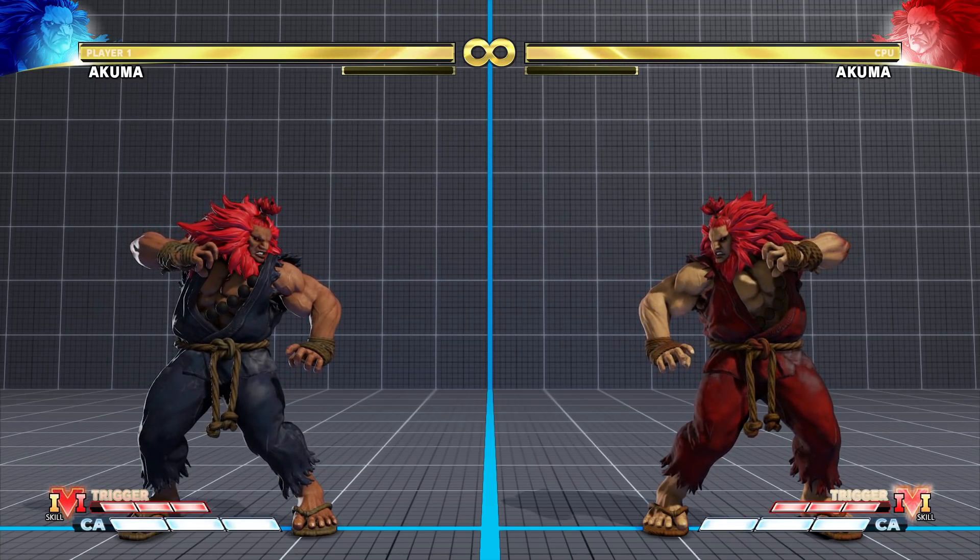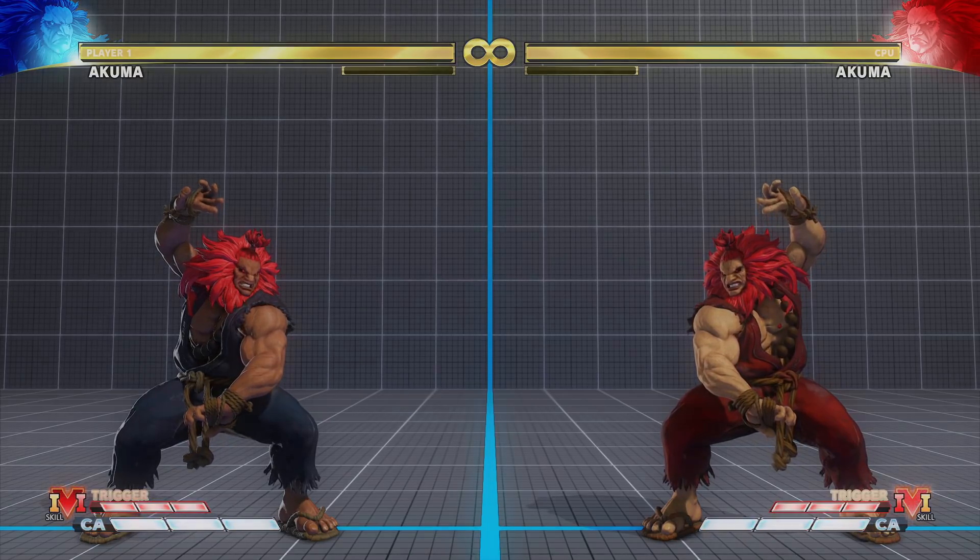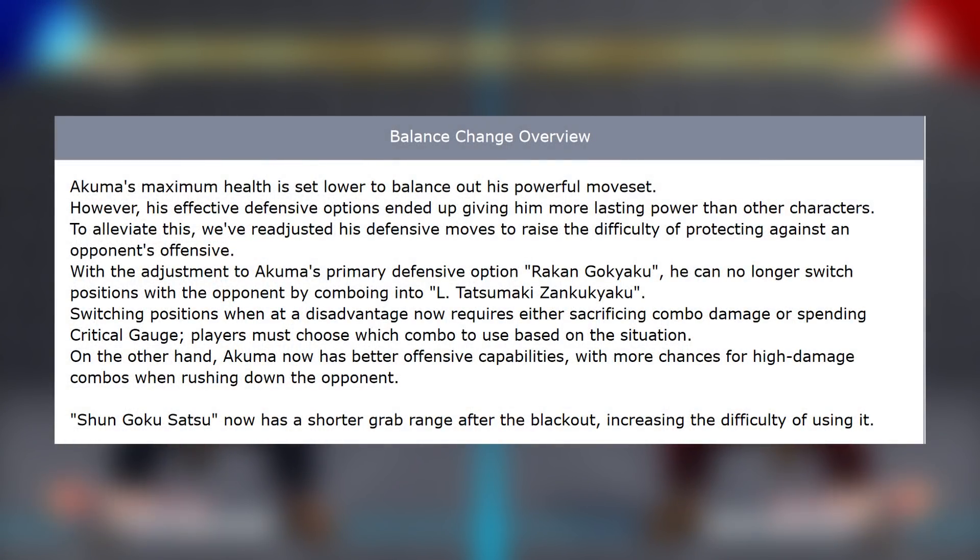Here's what Capcom says in their developer commentary: Akuma's maximum health is set lower to balance out his powerful moveset, however his effective defensive options ended up giving him more lasting power than other characters. To alleviate this, they readjusted his defensive moves to raise the difficulty of protecting against an opponent's offensive. With the adjustment to Akuma's primary defensive option, Rakango Kyaku, you can no longer switch positions with the opponent by comboing into Light Tatsumaki Zanku Kyaku. Switching positions now requires either sacrificing combo damage or spending critical gauge. Shungoku Satsu now has a shorter grab range after the blackout, increasing the difficulty of using it.